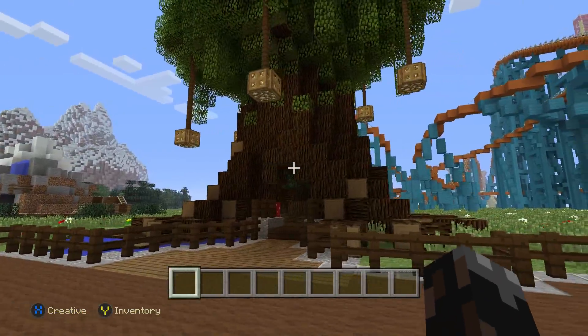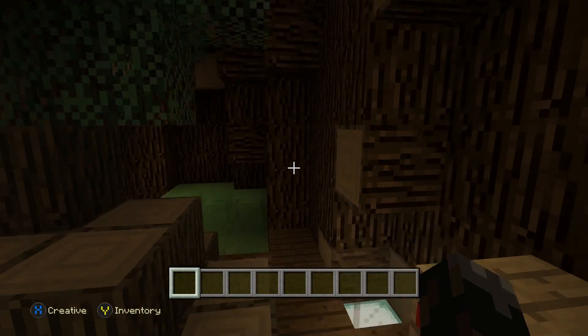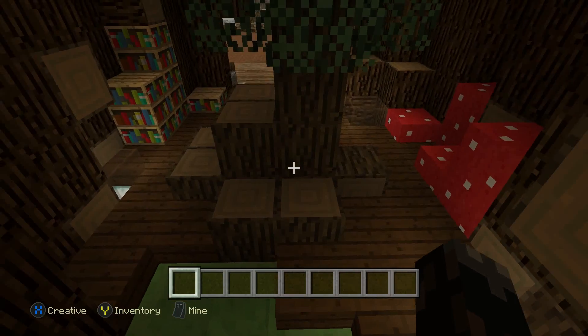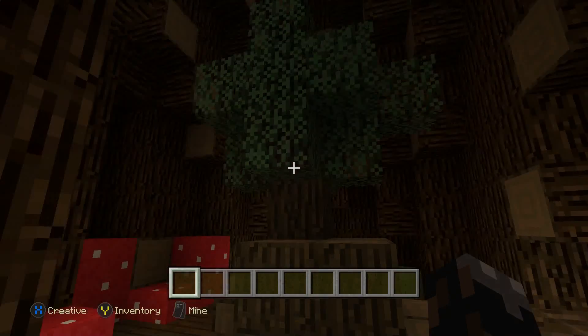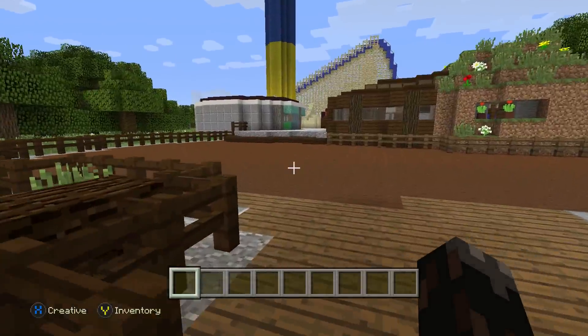Let me show you the insides of this tree. It's not much — it's basically like a playhouse for kids. You can just bounce on here like a trampoline. It's basically just a small tree house for kids, just a playhouse.